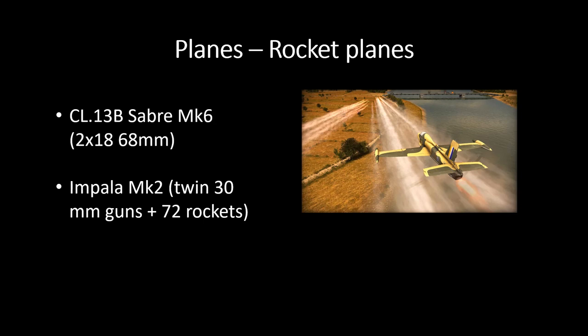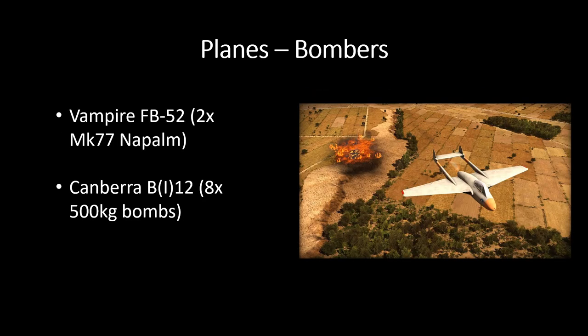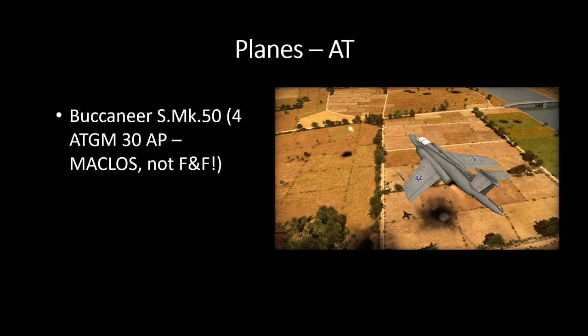The Impala Mark II is supposedly slightly better — they have a little bit more firepower, double the rockets, and twin 30mm guns. The bombers: the Vampire and the Canberra. The Vampire drops napalm, the Canberra is a carpet bomber. Survivability for the Vampire is probably not great; the Canberra might be a little better. The only dedicated anti-tank plane is the Buccaneer S Mark 50 with four times HGM of 30 AP.